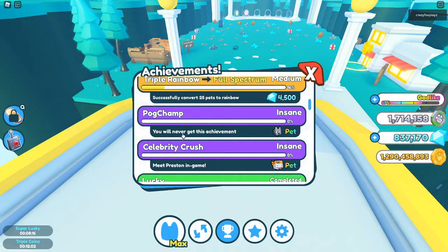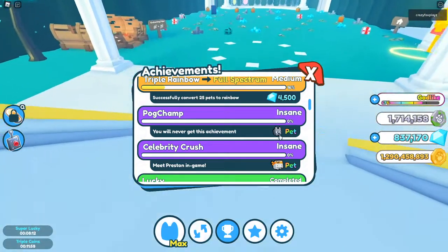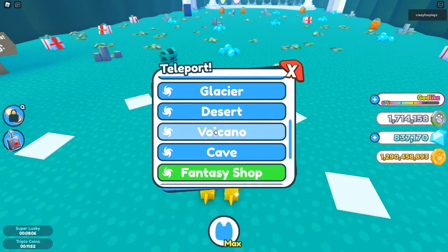We've got PogChamp — you'll never get this achievement without the PogChamp cat pet, or PogDog, whatever it's called — Pogcat. This is the pet, and I'm pretty sure that's for unlocking the gate in the glacier place.